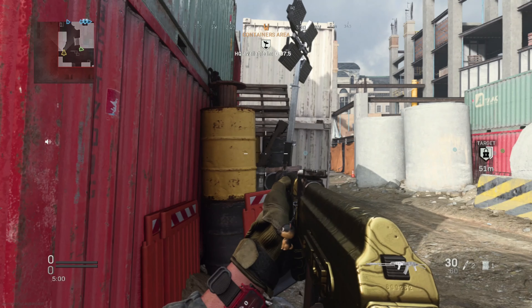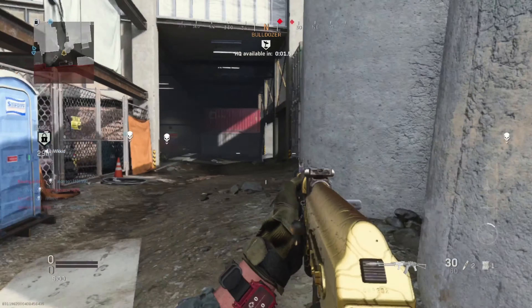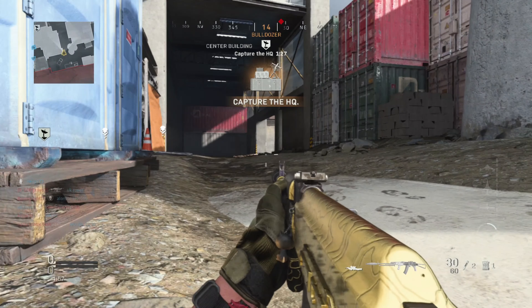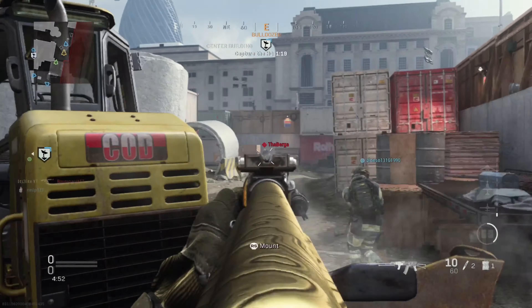What's going on guys, it's your boy Lee back again with another video. This time we're using the AK-47 after the buff. In this video we're using the monolithic suppressor, the 23 Romanian barrel, the tack laser, the skeleton stock, and the 5.45 30-round mags. This gun is absolutely insane and if you don't believe me you definitely have to try it out yourself.